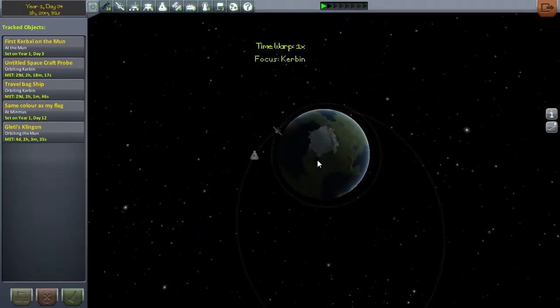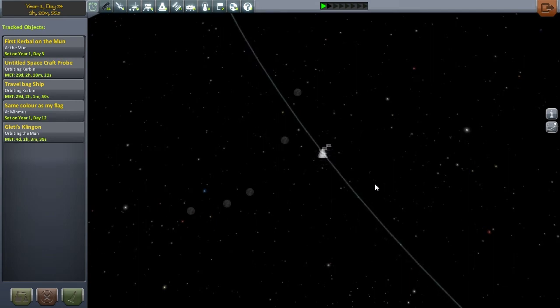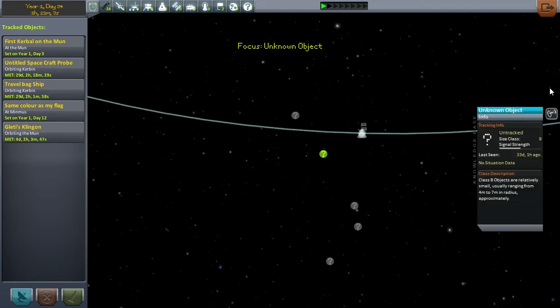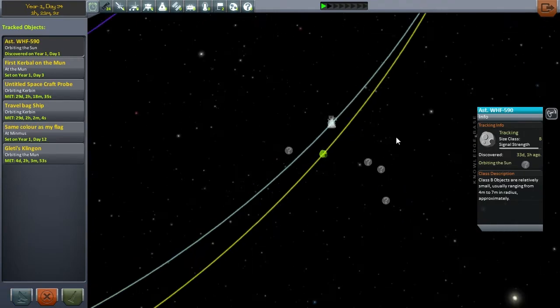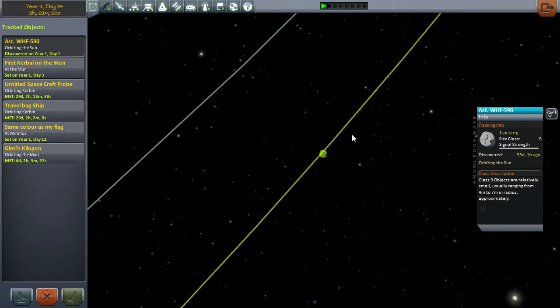Now I've not really been looking for asteroids at the moment, so that might actually be one of the first things I do. There are a lot out and about. I reckon this one — I've got a B class. Oh, that's almost perfect. Let's follow that. Can we see that from here? Track. Track. Perfect. How long have we got until an encounter? I don't know if it comes within the sphere of influence or not. Well, we'll have to go find out on that.